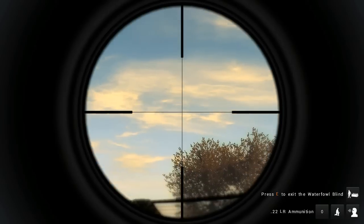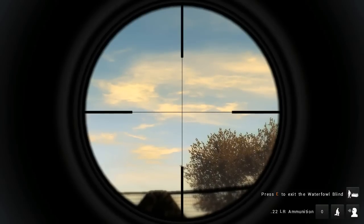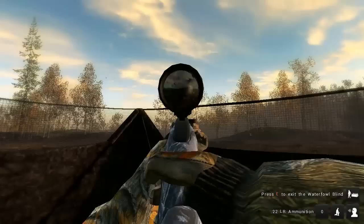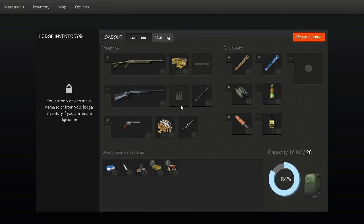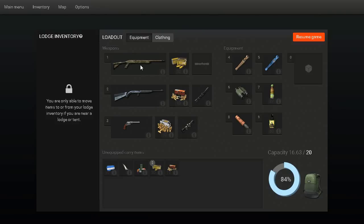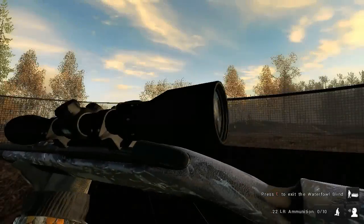I'm really disappointed with the speed at which this firearm shoots. This is supposed to be a semi-automatic, and it's about the same speed as a pump shotgun. And that's kind of disappointing. Why does my 20-gauge here go boom, boom, boom, but this thing goes pop, pop?